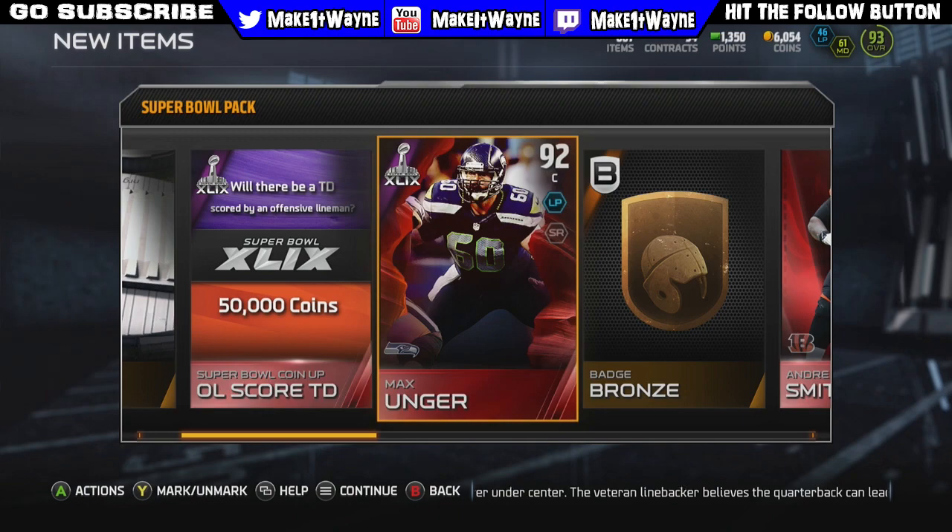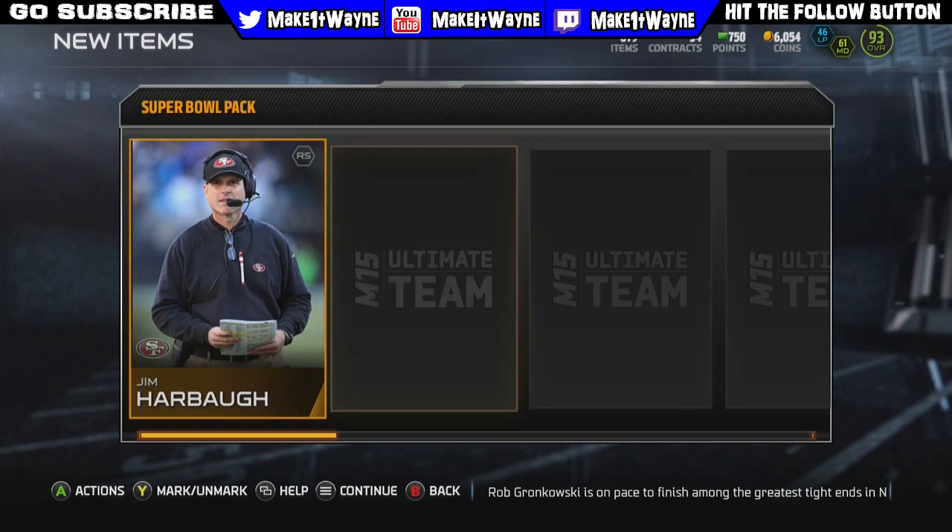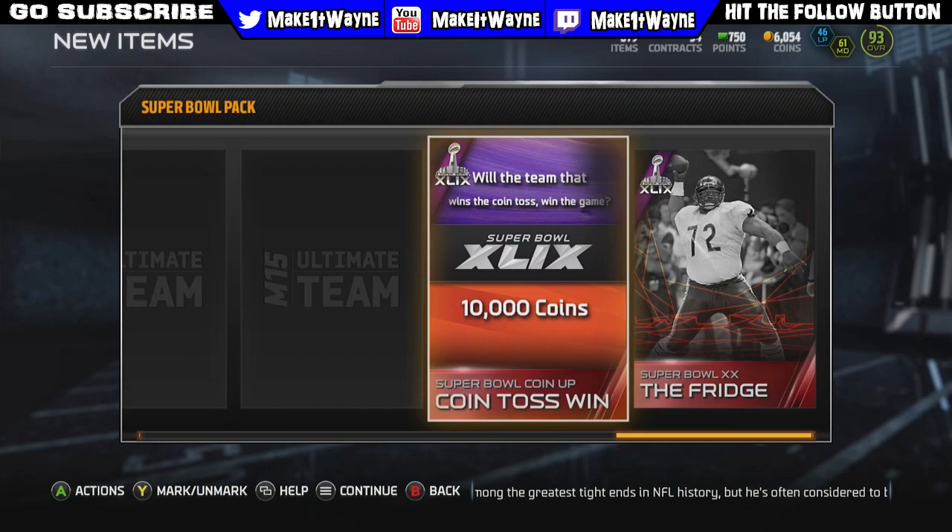I am liking these packs so far. We get Andre Smith and we also get Max Unger — he's about 40k. Let's get a quick look at his stats: 90 strength, 96 run block, 91 pass block, 95 impact block. Not a bad card at all. I am absolutely speechless right now at how good these packs have been — the pro packs and these Super Bowl packs have been absolutely amazing.